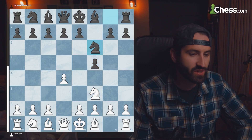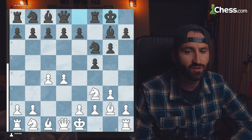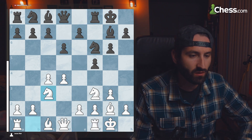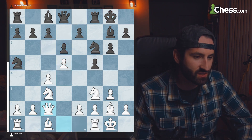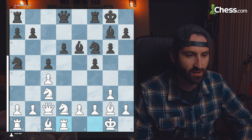In our third game, we have Paquette versus Girovich, where white plays a Queen's Gambit and black plays the Dutch Defense. In the Dutch Defense, you can also see that the killer knight can be used in this opening. White takes some space, the knight comes to A5, and there's some shuffling in the opening.